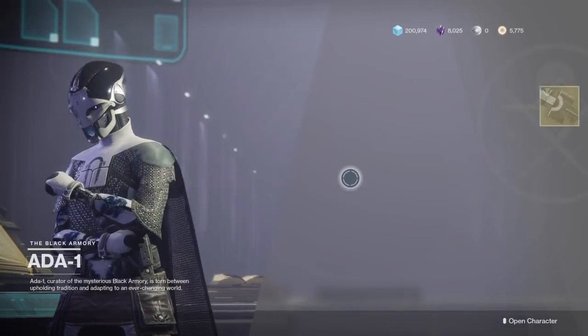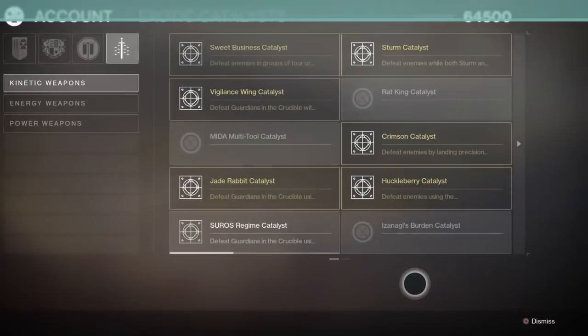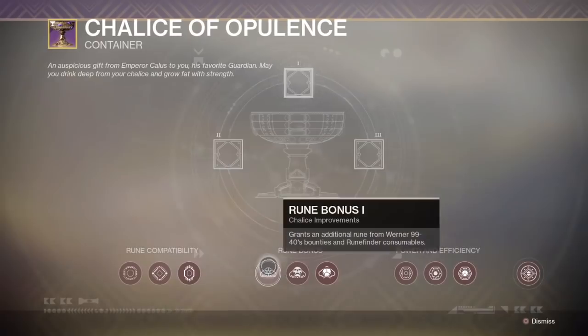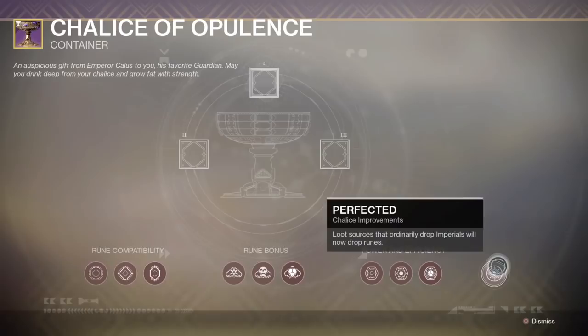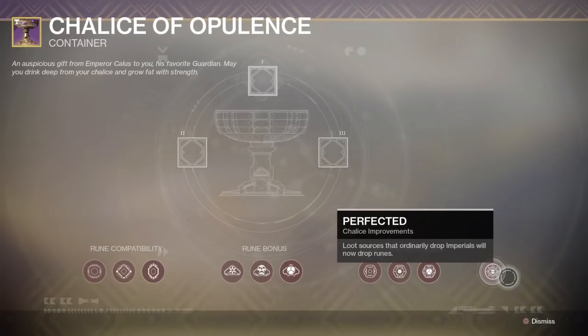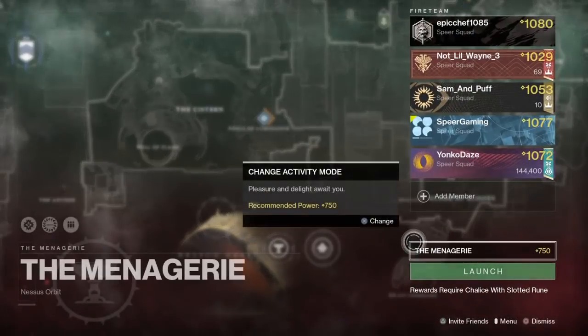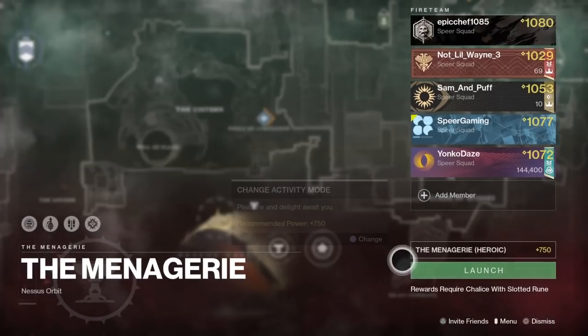Now that you have the Izanagi's Burden sniper rifle, the next thing is getting the Izanagi's Burden catalyst. This is a guaranteed drop from heroic menagerie, but there's a catch — you need to have your chalice fully completed. If you look at your chalice you should see it as masterworked, meaning you've purchased every upgrade available for the chalice. Make sure you farm out your imperials, go see Werner on Nessus, pick up his bounties, and farm those out. Once your chalice is fully completed, just do a single run of heroic menagerie and make sure you slot a weapon so you get a drop at the chest — it's a guaranteed drop for the catalyst.